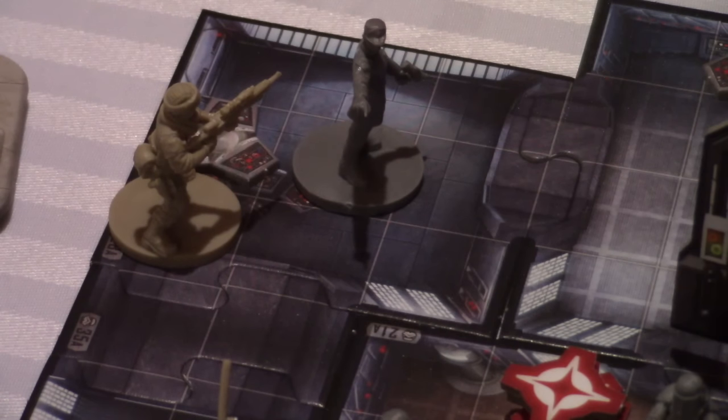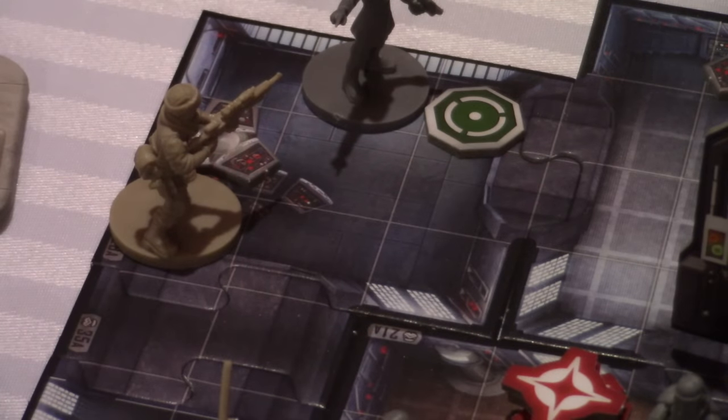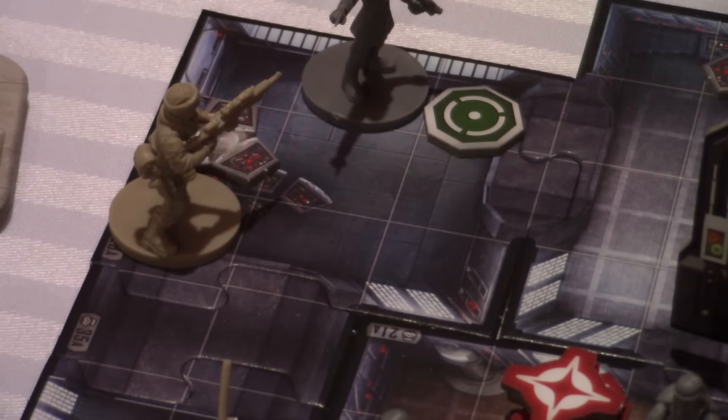Those surges do plus one damage. That's not going to make a difference because Fenn blocked two of them. But he will get to focus, which will help him for the next attack. And he's just going to move right back here, so he's still adjacent to that terminal — but it's going to make them maybe have to move up and attack again.